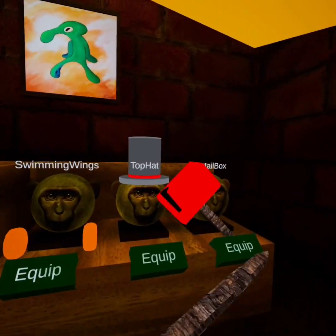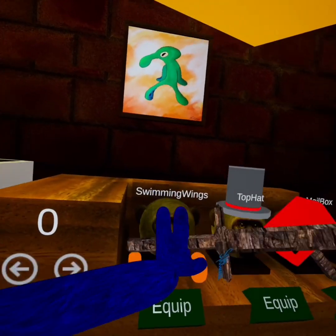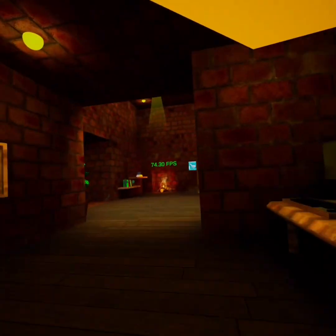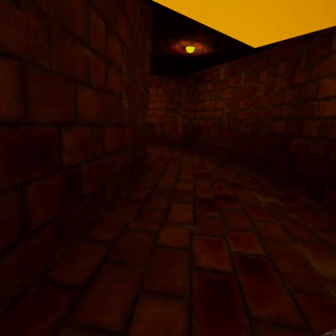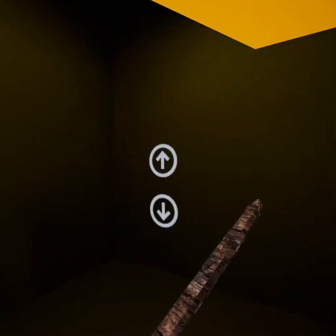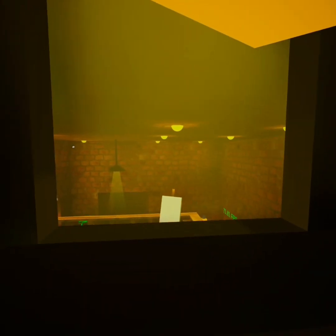How to get the mailbox — I forgot how to get these, they're super hard to get. How to get the mailbox... it's up here. Press the up button on the elevator.